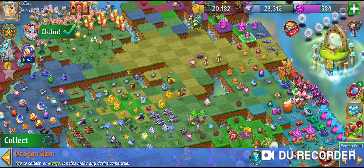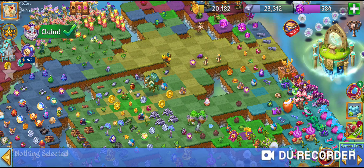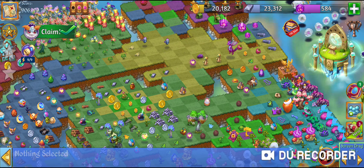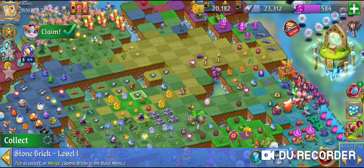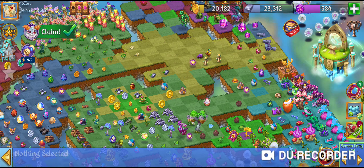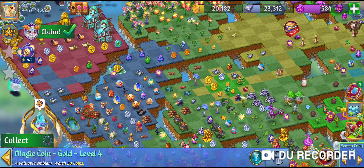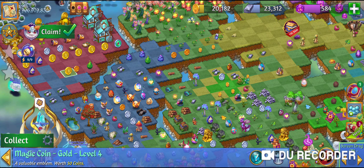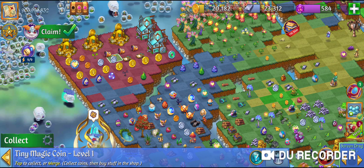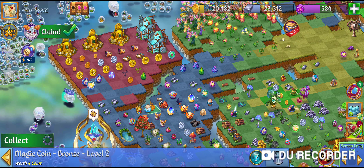I'm gonna leave these dragon gems on my map because I'm still gonna be working on the dragon stars. Any life flowers I'm gonna move up here — I'm always tapping on those floating seeds because you can always use more life flowers unless you have gotten your rainbows, which I personally have not. I like to keep my coins up in this corner and I'm not going to merge any of the stuff I'm leaving on the map because I want them to take up space, so I have less space I have to fill.